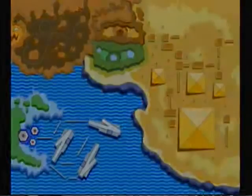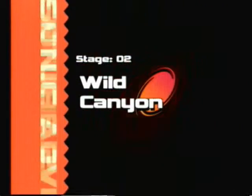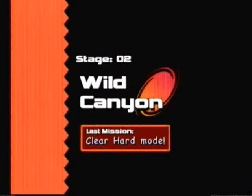As soon as you jump, the sunglasses get taken off. I'm going to show you another example of using sunglasses: Wild Canyon Hard Mode.